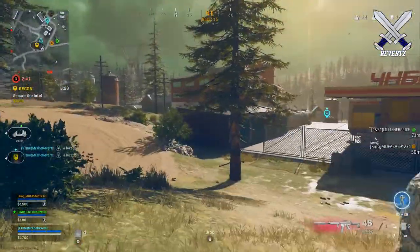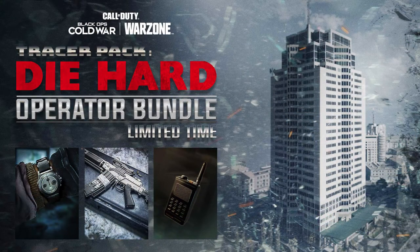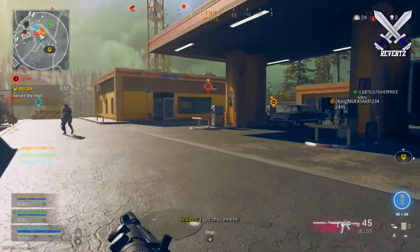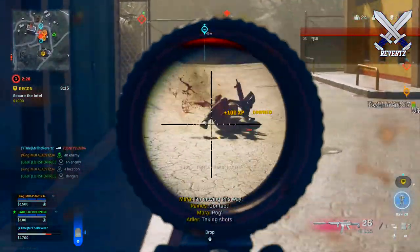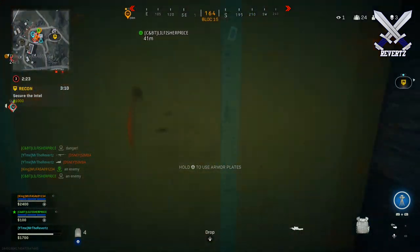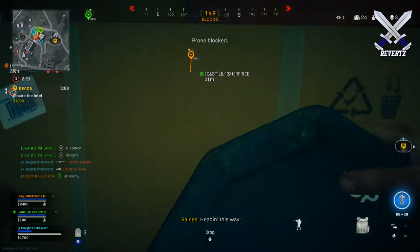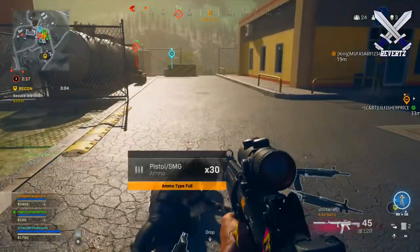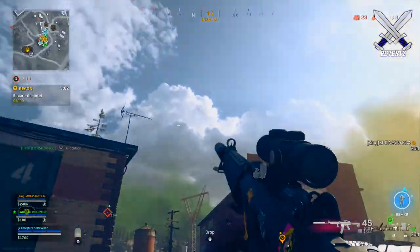We also have two new operators featured in the poster for Season 3 Reloaded, which are John McClane and Rambo. One thing to note is they're not skins for previously released operators — these are actual brand new Call of Duty operators within the game. Not only have they arrived to Verdansk, but they've also brought some of the iconic locations from their movies with them.